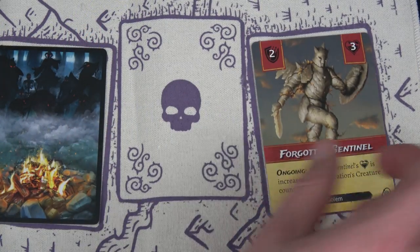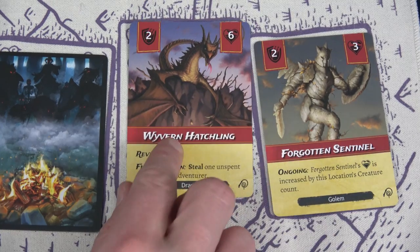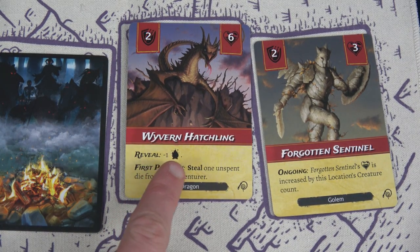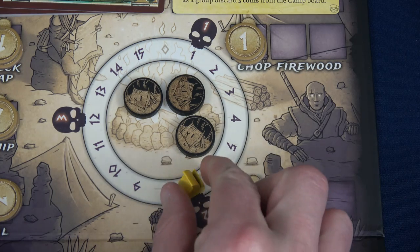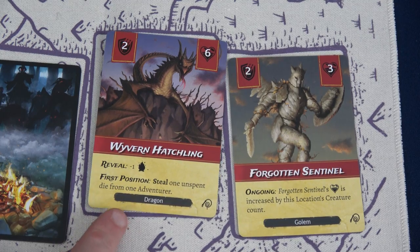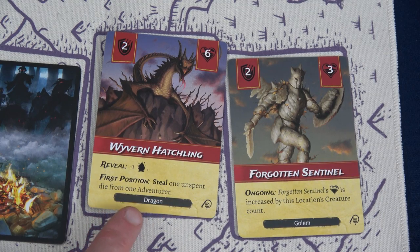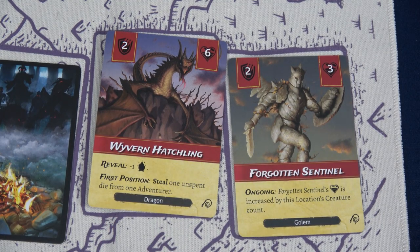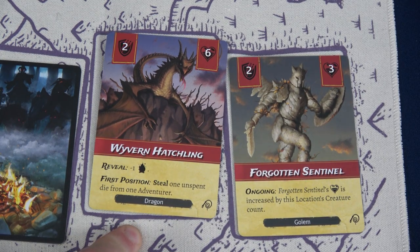First position is now open, so the remaining Forgotten Sentinel moves up and we reveal the next enemy — a Wyvern Hatchling. It says reveal: minus one fire, dropping us to six. That means we won't flip over any new second-position enemies. And we really don't want this in first position — if it gets there, it steals one unspent die from any adventurer. I had a plan for the Bounty Hunter but I need to deal with the Wyvern Hatchling first.